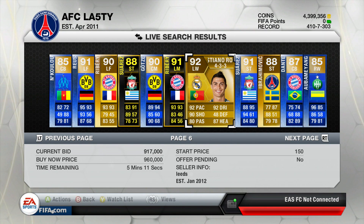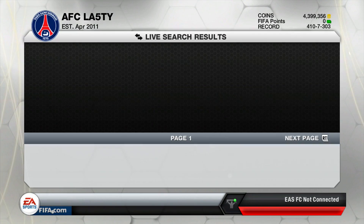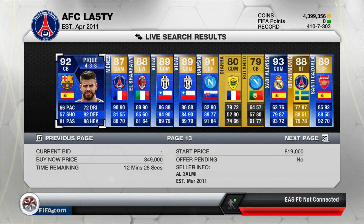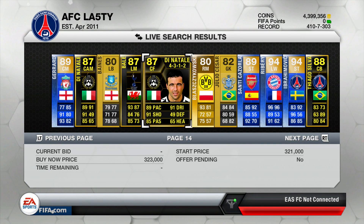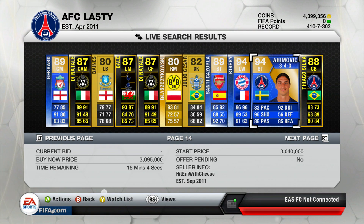So we get Ronaldo — moving on to the second pick, it gets better, trust me. We go to page number 14 that we randomly generated, and on this page we get a choice of two 94-rated players: one is a Ribery and one is Ibrahimovic.